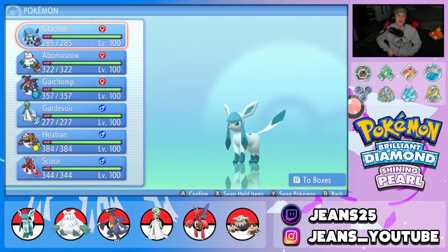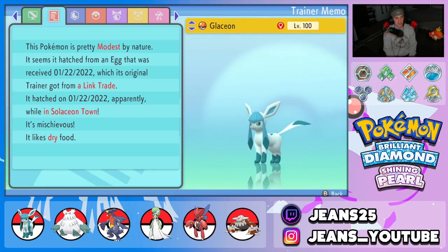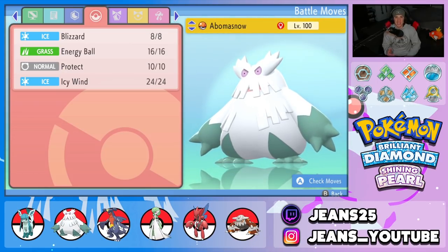Glaceon really thrives in the hail, so it pairs well with Abomasnow on the team. Starting with the team preview — Glaceon is holding an Expert Belt, so super effective damage gets a 1.2x multiplier boost. Its nature is Modest for that special attack boost, EVs are invested in special attack and speed with a little HP to make it bulkier. Ability is Snow Cloak to raise evasiveness in hail. Moveset: Ice Beam for STAB, Yawn to put Pokemon to sleep, Shadow Ball for coverage, and Protect.